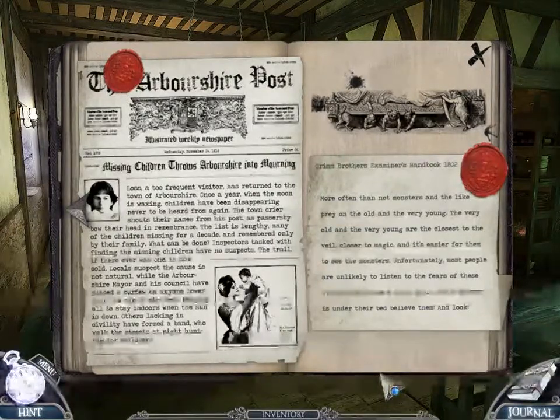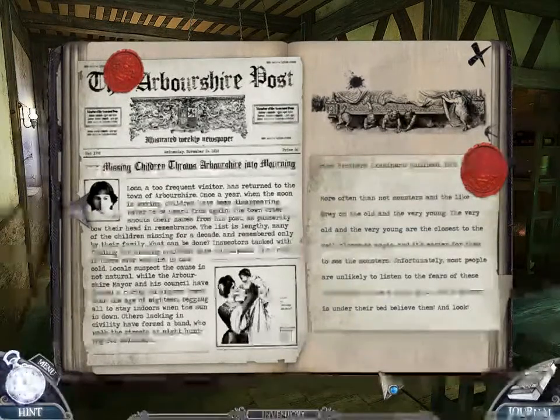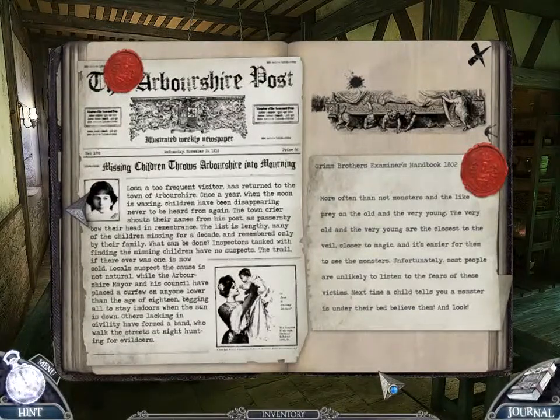Abishar Post. Missing children throws Abishar into mourning. A two-time visitor has returned to the town of Abishar. Once a year, when the moon is waxing, children have been disappearing, never to be heard from again. The list is lengthy — many of the children missing for a decade and remembered only by their family. Inspectors have no suspects. The trail, if there ever was one, is now cold. Others have formed a band who walk the streets at night hunting for evildoers.